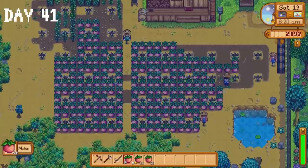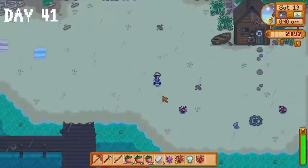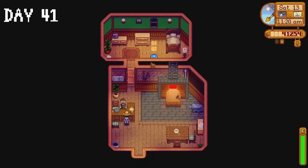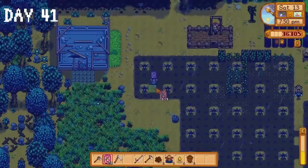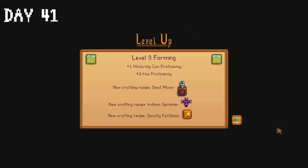Day 41 is an absolutely marvelous day. It's raining which means we can fish and catch the red snapper we need for the community center. Our melons are ready for harvest. I do some foraging at the beach, sell it to Willy, and catch the red snapper, donating it along with some melons. I sell melons to Pierre and buy 500 melon seeds. I ask Clint to upgrade my pickaxe then spend the rest of the day planting melon seeds. Even after making more sprinklers we don't have enough to cover all 500, but I managed to get 370 planted. We reach level 9 in farming, unlocking iridium sprinklers, and then level 10 — I pick the perk that causes crops to grow 10% faster.